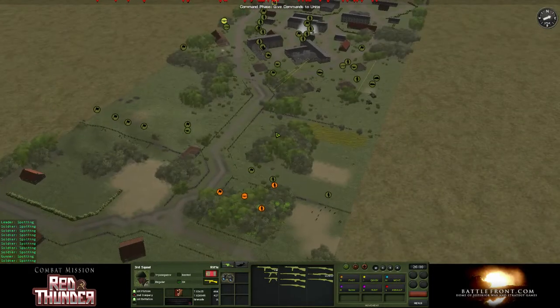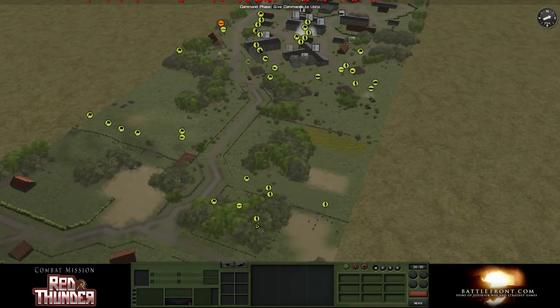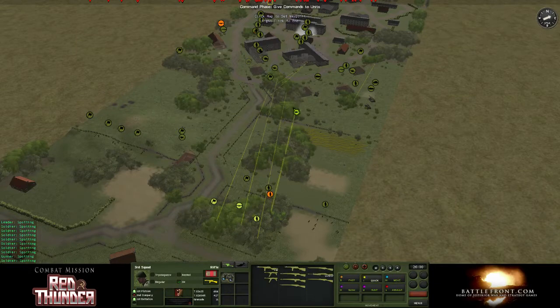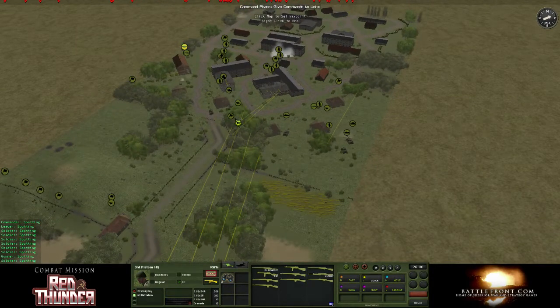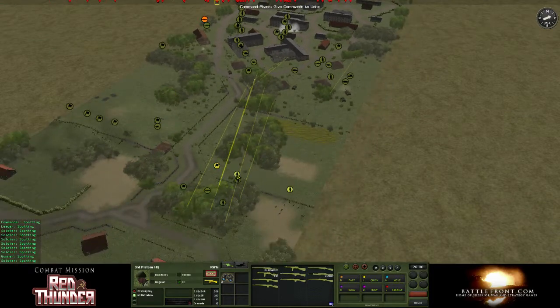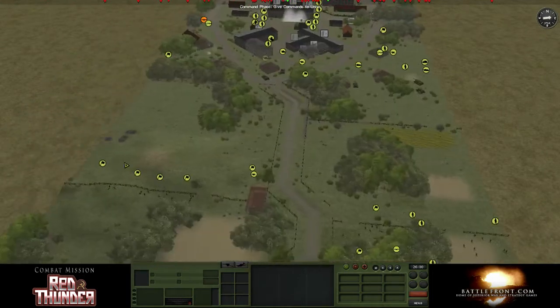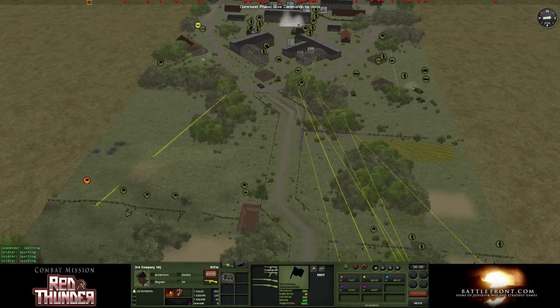What shall I do with them? I think for now I'm going to move them up to here and decide what to do with them later. Just move all the guys right up here — from this spot they can move around to any of the attack vectors I've got going. These guys are all various HQs; I don't really want to put them in fighting, so I'll just put them nearby.